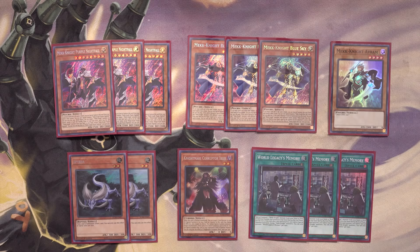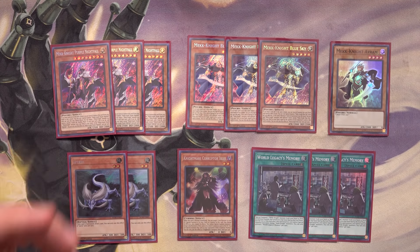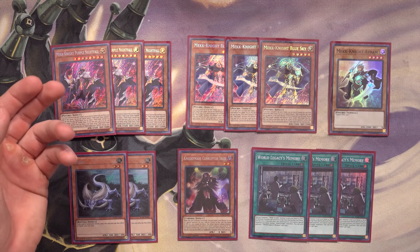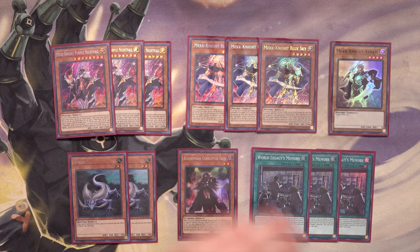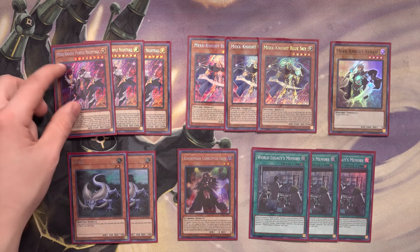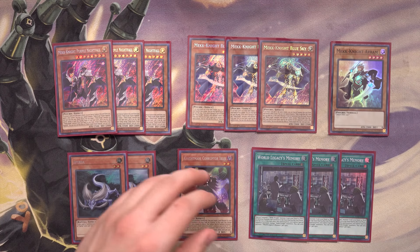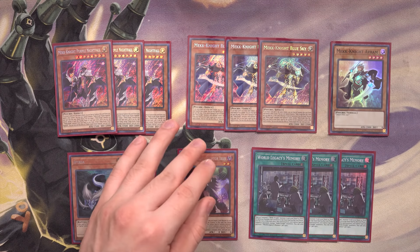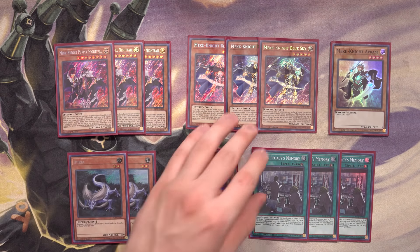Now we'll go into the breakdown. Here I've laid out the starter cards — cards that help our engine get going, have the easiest activation requirements, and enable our overall strategy. First, three Purple Nightfall. Like all Mech Knights, he can be special summoned into a column where there are two or more cards. He can banish any Mech Knight on the field as cost, banish it until the end of the next standby phase, and add any Mech Knight from your deck with a different name to your hand. Constantly recurring advantage — a fantastic card.